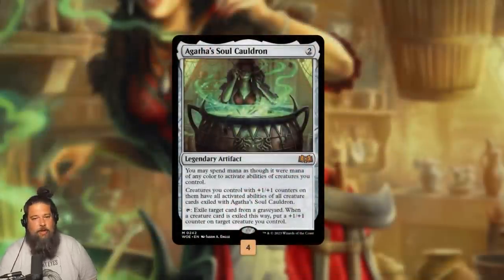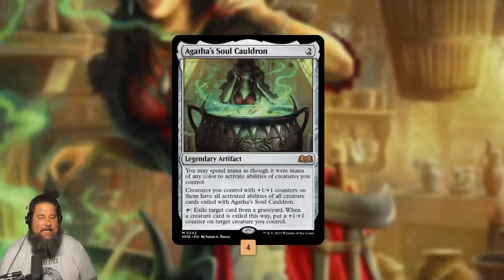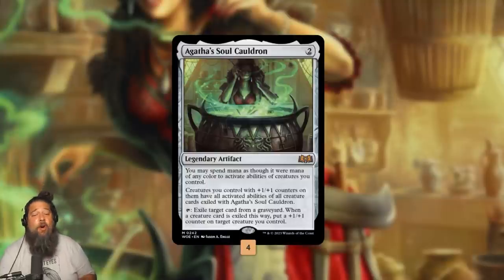We start with Agatha's Soul Cauldron — the card that makes all of these ridiculous shenanigans possible, and maybe my favorite card from Wilds of Eldraine. It's a two-mana legendary artifact that fixes our mana for our creatures' activated abilities. It can tap to exile a card from a graveyard, and if it's a creature, we get to put a +1/+1 counter on target creature we control. Most importantly, creatures we control with +1/+1 counters have all the activated abilities of all creatures exiled with Agatha's Soul Cauldron — and that last ability is the one that lets our deck do some ridiculous things.